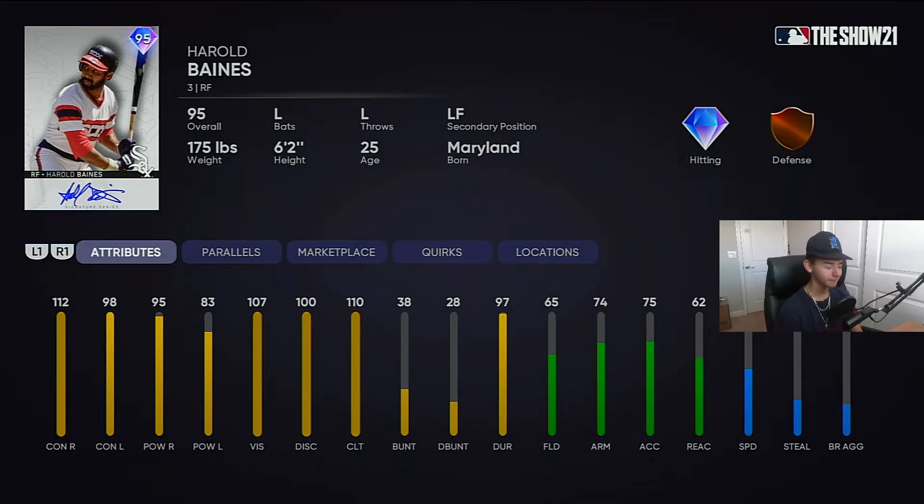Then we got Harold Baines. I know nothing about him at all, but he looks like a decent card to be honest. Would I put him in my outfield? Hell no. But you might like him — he might have a glitchy swing, we don't know. If I want my outfield I'd probably go Trout, Acuña, Byron Buxton, Alfonso Soriano — those guys all have good fielding.